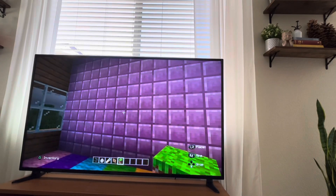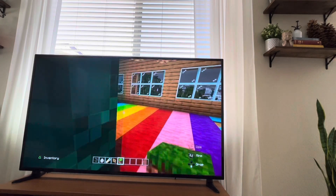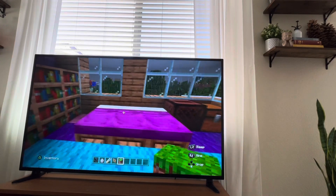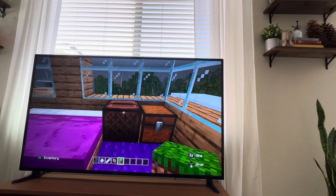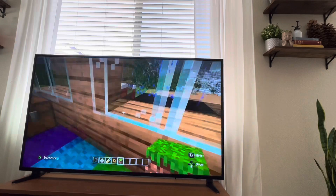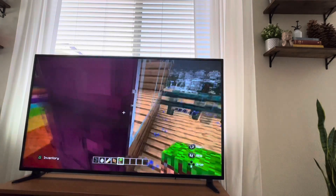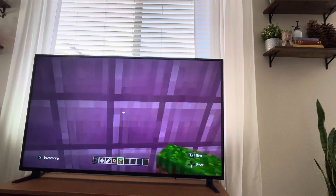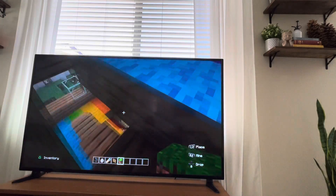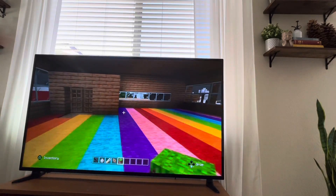We got a chandelier and then we got my mom's room — she picked out, I think, diamond walls or whatever, and then she picked out this funny door. There's a library, purple beds, and I don't know what that's called — a bee box I think — and then a chest. She's got a balcony where she can sit and talk to people. If you guys like my house, comment down below!